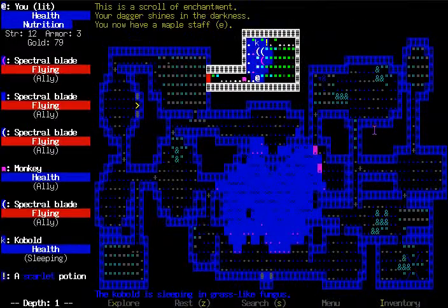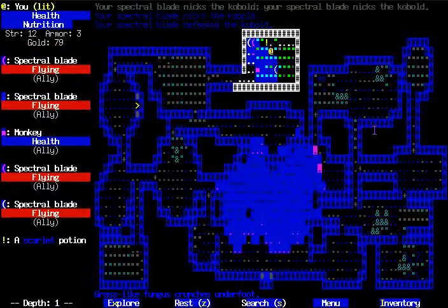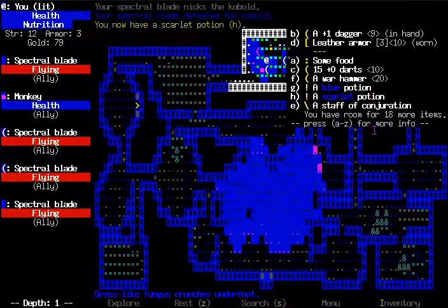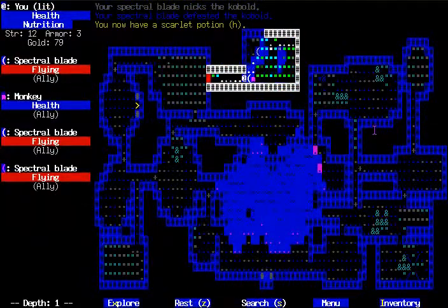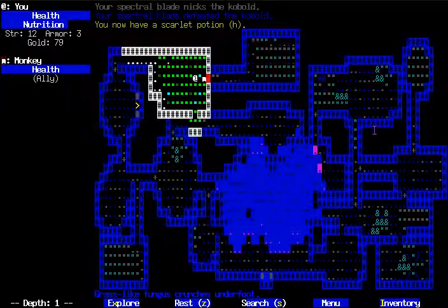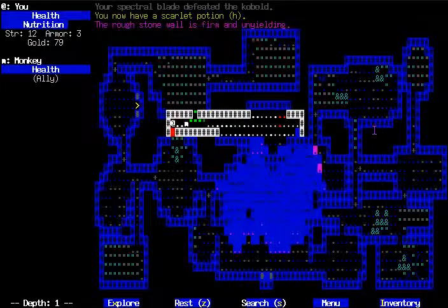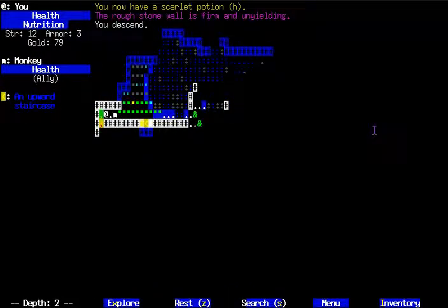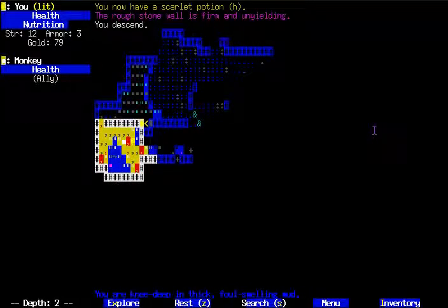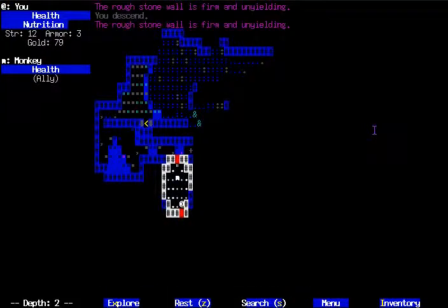Here's a Cobalt to test it out on. Summoning — neat. So, staves are basically the same as wands, only instead of having a lot of charges and never recharging on their own, they usually have one or two uses but they'll recharge over time. Which is really handy, because it means now we have a consistently reusable spell in the form of Summoning Spectral Blades.